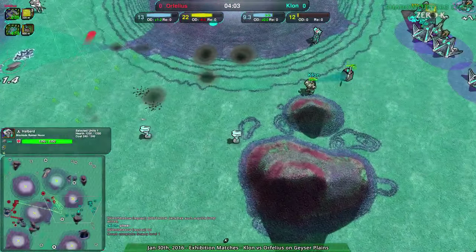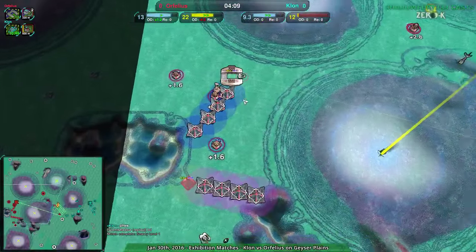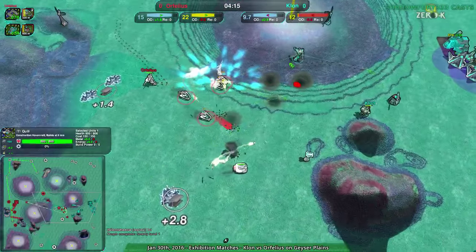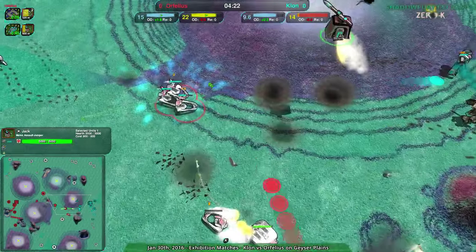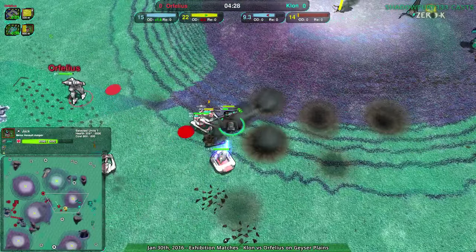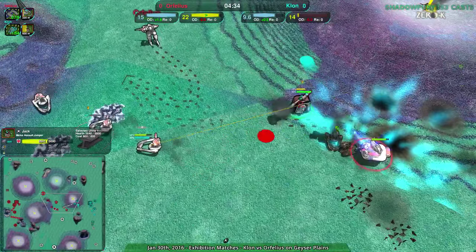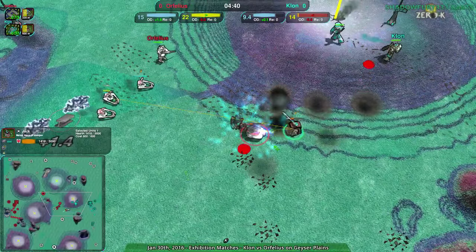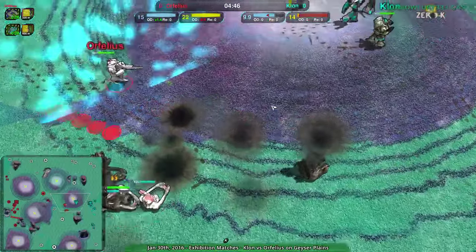That was very close. Orphelius able to get a little breathing room. Two, then three scalpels get caught in a black hole — not what they wanted at all, but the black hole doesn't last too long. The jack gets some free shots in and that's one scalpel down. The halberd tries to take some heat off. There we go — the halberd takes the black hole, allowing scalpels to get in hits on the jack. The jack is dead, just barely dies.